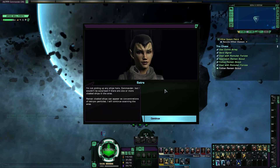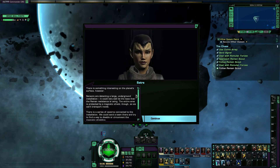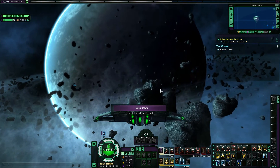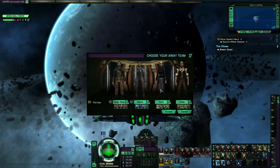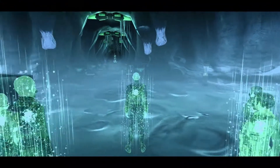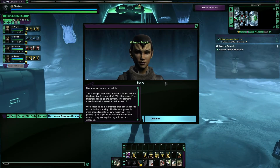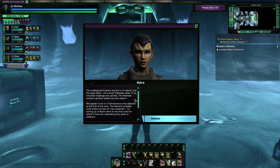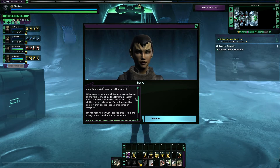Not picking up any ships, but there probably are some. We need to scan for tetrion particles, because that could indicate the Reema fleet ships. There's a large underground installation — the base we've been looking for! We'll find a way down — and we'll take our usual away team with us. It's a natural underground cave, but the base is a D'deridex that's been basically buried here.